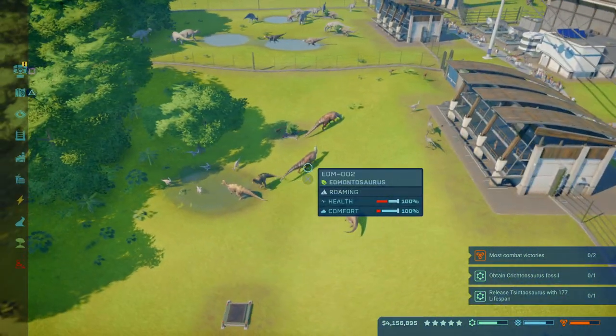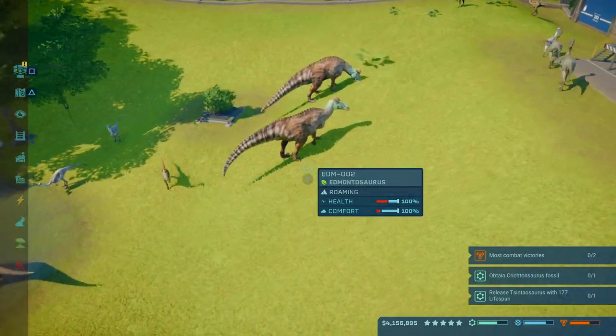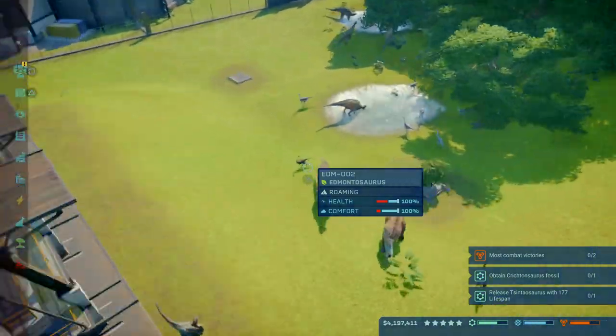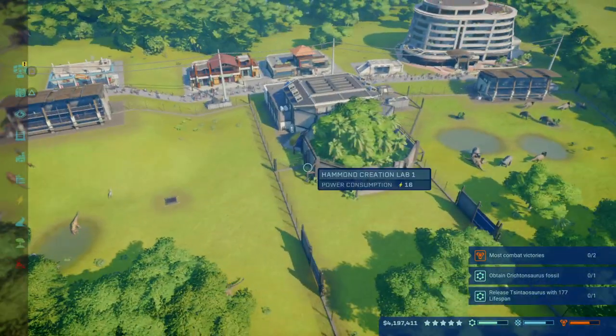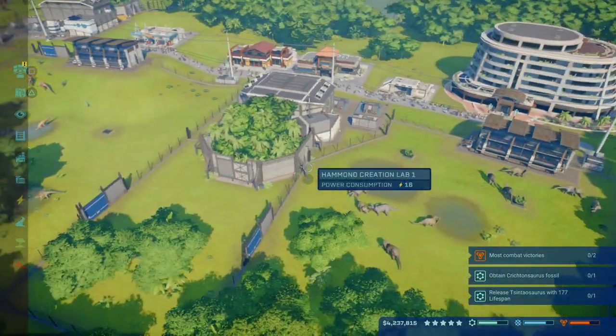After the Struthiomimus, my next recommendation is the Edmontosaurus. You can put the Edmontosaurus in the same enclosure as the Struthiomimus — get about two of them in there and your enclosure will really begin generating a lot of money. This will also start pushing you towards that one-star mark.